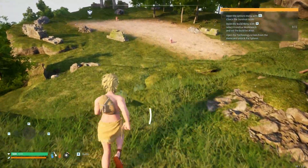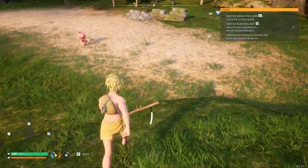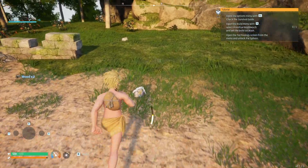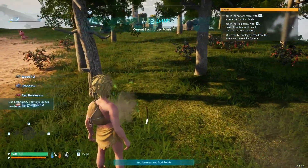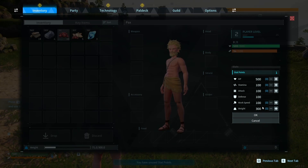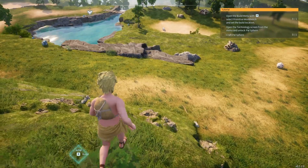Now that we are in the world, let's go ahead and start collecting some resources. Grab us some stone — look at that, we already leveled up! That was fast. Our very first stat point we are going to put into our attack. I like to get a little beefy right off the bat. Where do we want to set up our camp?